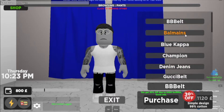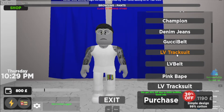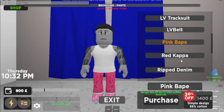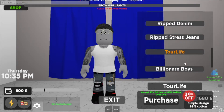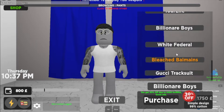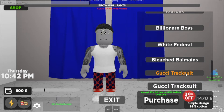Now click up here for pants. They've got Balmains, Gucci Belt, LV Trackie, LV Belt, Pink Babe, Red Kappa, Rib Denim, Rib Stress Jeans, Tour Life, Billionaire Boys, White Federal, Leach Balmains, and the Gucci Trackie. They got it all.